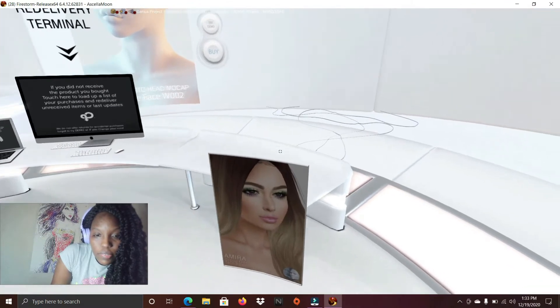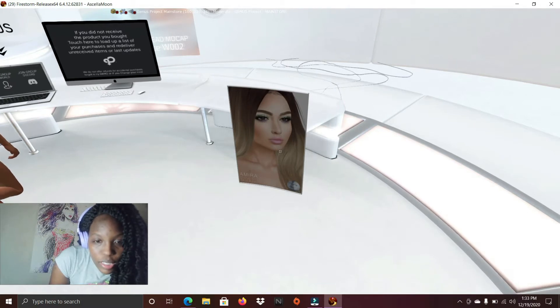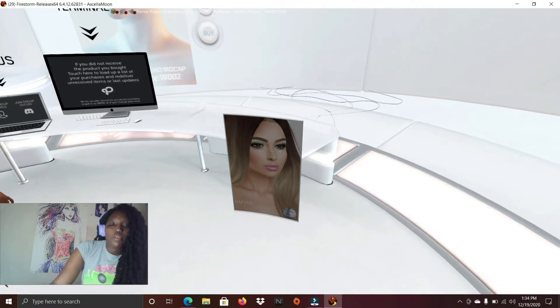This is still a Miller group gift skin applier in the color Honey. You click that and put it on your Jenna's head.